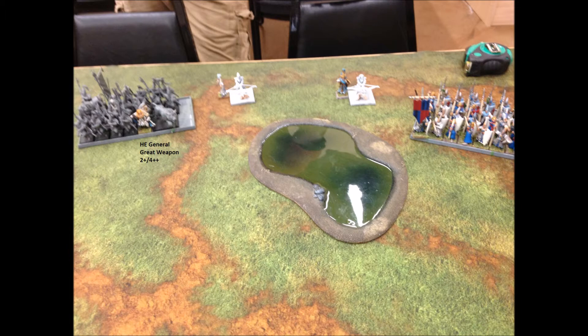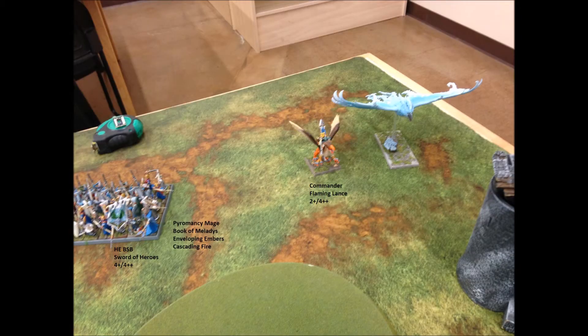He has two Seaguard Reapers, and next to that is a block of 40 Seaguard. In that block he has his BSB, who has only a 4-up save but a 4-up ward, and a dirt cheap pyromancy wizard who has two spells and the book. His right flank is being held down by a character on an eagle and a griffon. My opponent told me at the beginning of the game that model was not a griffon — it was just an eagle — and I thought it was just an eagle without a character, so I probably should have paid more attention during the early turns.